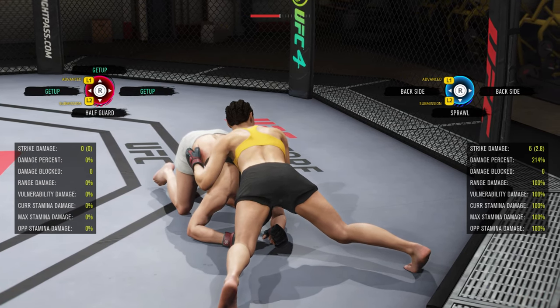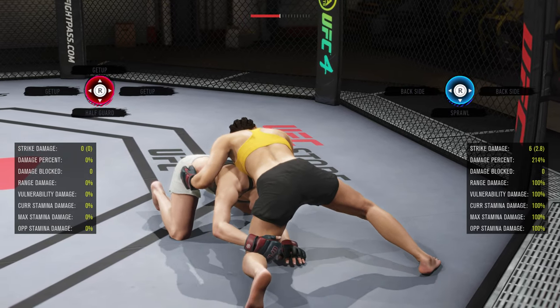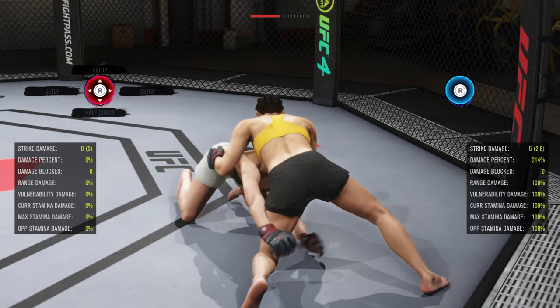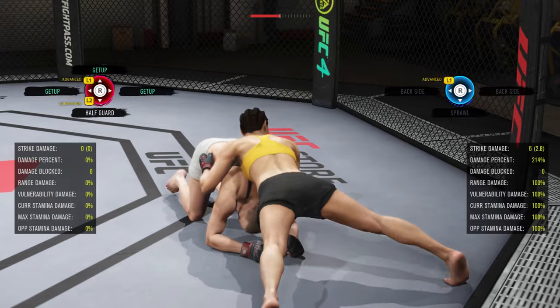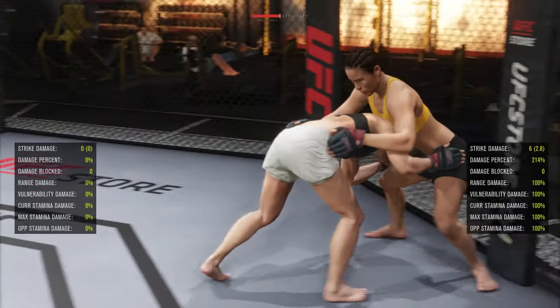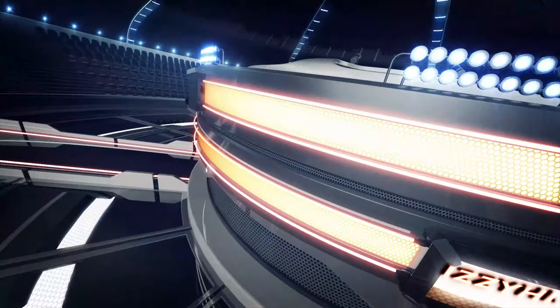Whenever you go to half guard from this position, that meter is not filling up at all going to half guard. What that's going to do — look at that grapple advantage up there. The grapple advantage is going to be high and then you can get right back to your feet. So that's what we're going to be focusing on today: this undeniable transition fake.